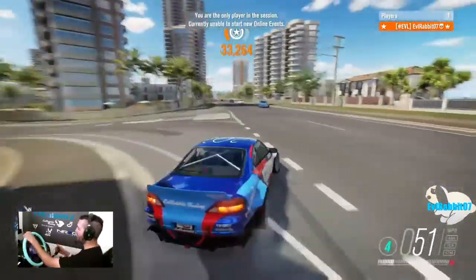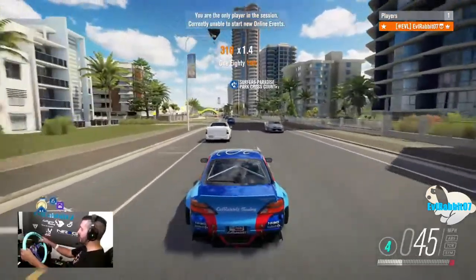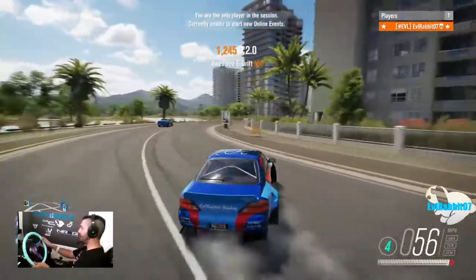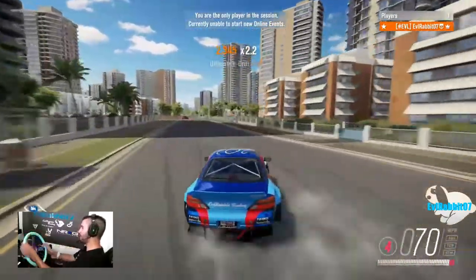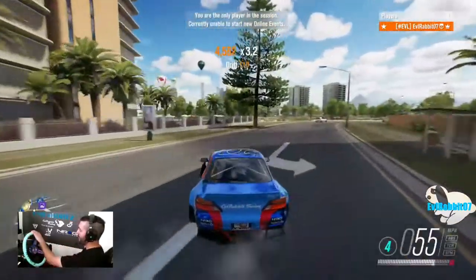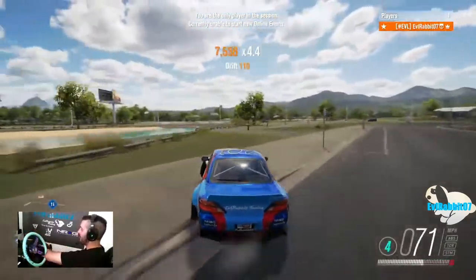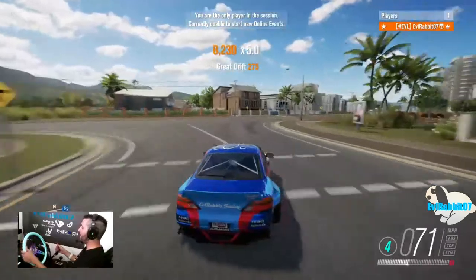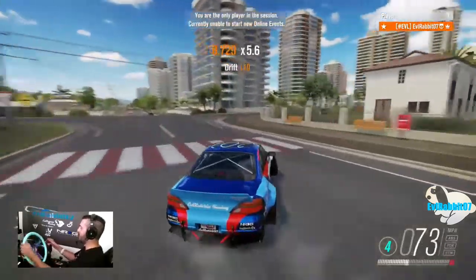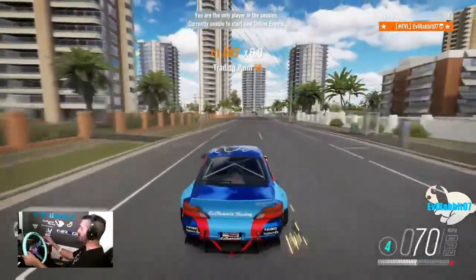We're going to try entering this one another way. We'll hop to the other section here in Surfers Paradise that I like — grab the right gear, door in fourth. Nice power, keep it in fourth. A little curve run, back the other way. He went a little wider than I should have. There's no cars this time so we're good — on the outside and we're good.